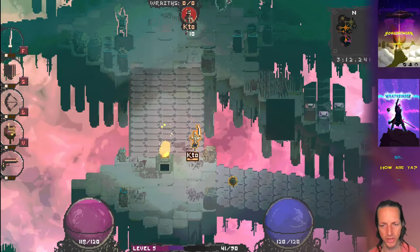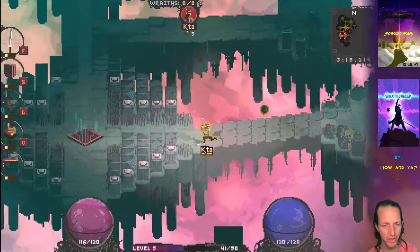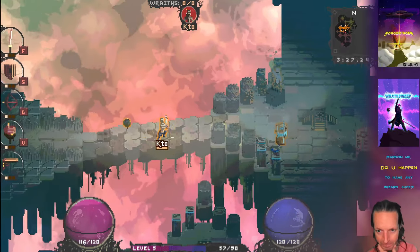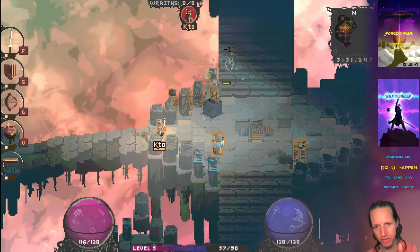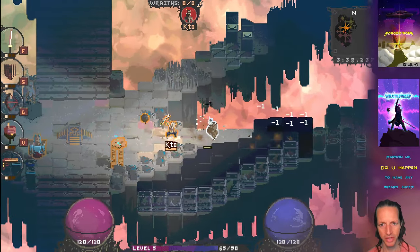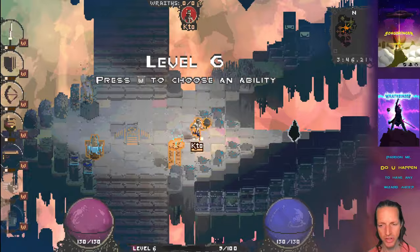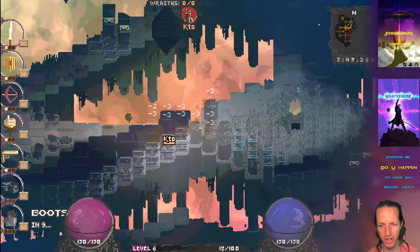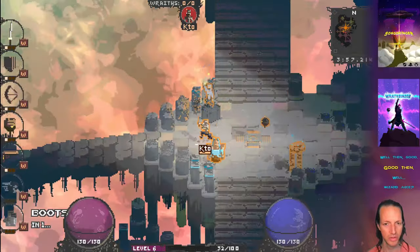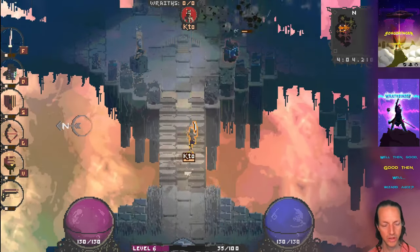Those numbers last a little bit longer than they used to, they flash black and white so they're clear versus the background, and they also do a little bounce. Overall the numbers are a little bit clearer. The thing I'm worried about is whether they're now too clear to the point of causing clutter on the screen - it's a delicate balance. Some people want things to be clear and want to know when they're hitting things, but others will say the screen is too cluttered.